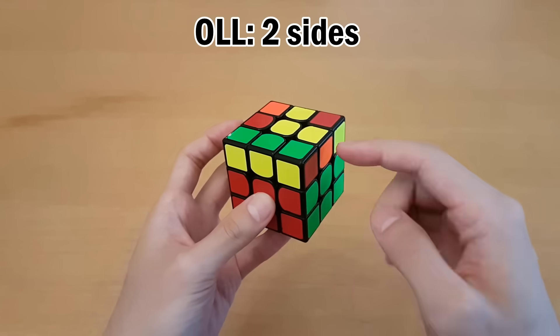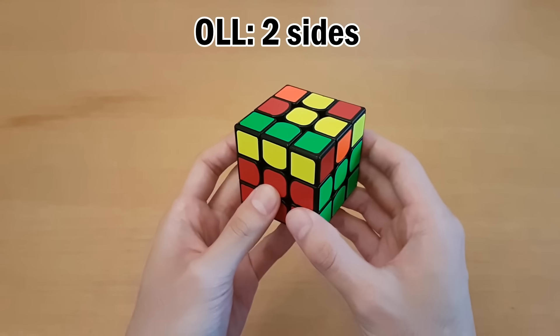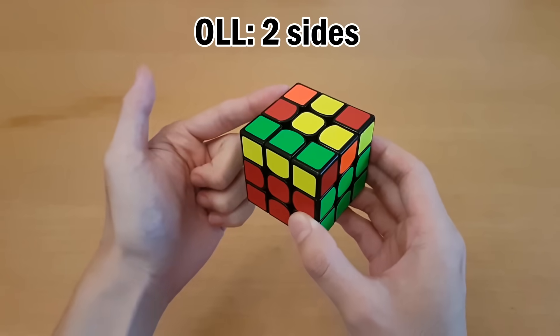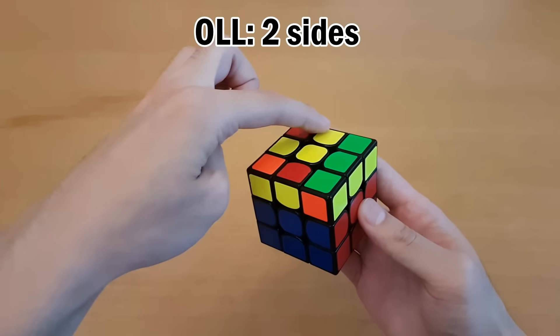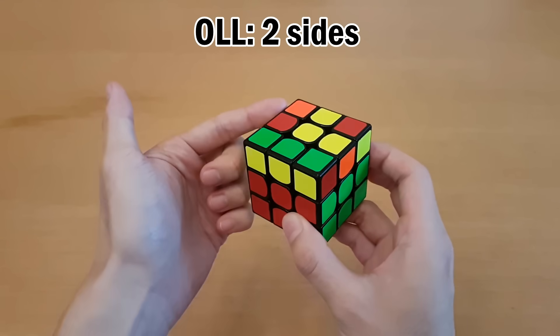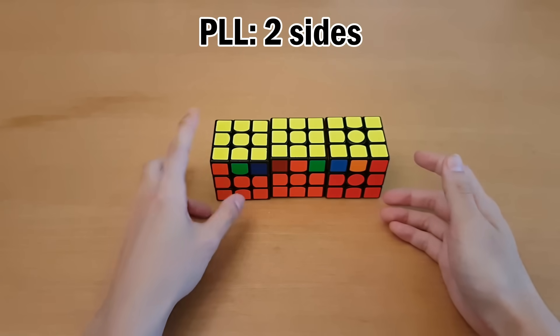Number four: faster recognition. For OLL especially, you can always recognize just by looking at two sides and the top. For example, if a corner sticker faces outwards on one side, you can deduce what the opposite corner must look like. Typically people recognize a case by looking at an L shape on top and certain blocks, but you don't actually have to see that block to deduce what it looks like. This idea of looking at two sides also works for PLL, though it can be harder sometimes.